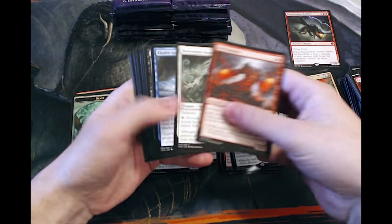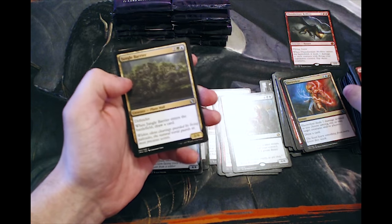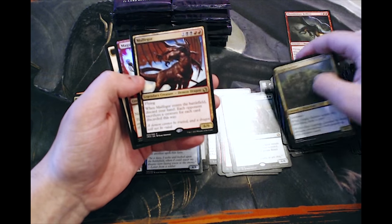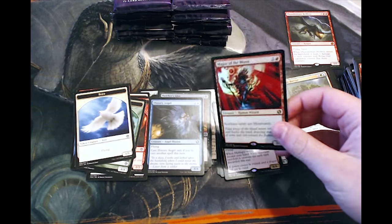I'd also be interested if you've drafted any of this set. What kind of archetypes have you drafted? Because there are a lot of really interesting ways I've found that you can go with this. I've done some practice drafts and really found it to be awesome. I can see our foil back here — not a very good rare, but this is a fantastic foil: another Magus of the Moon.